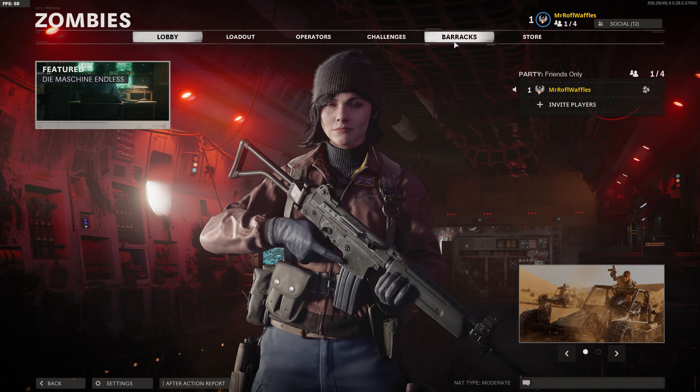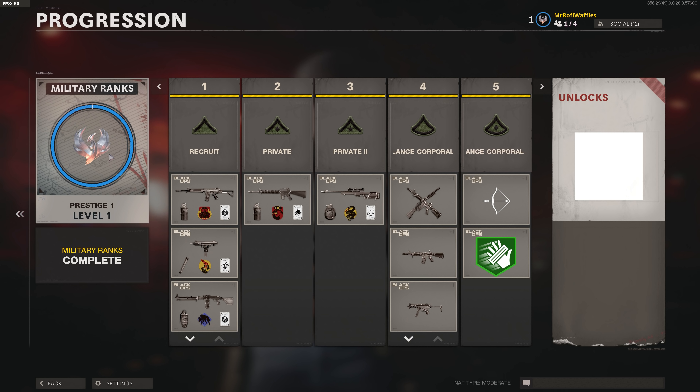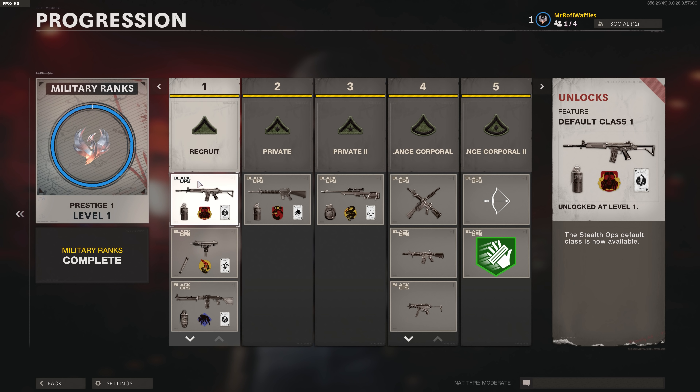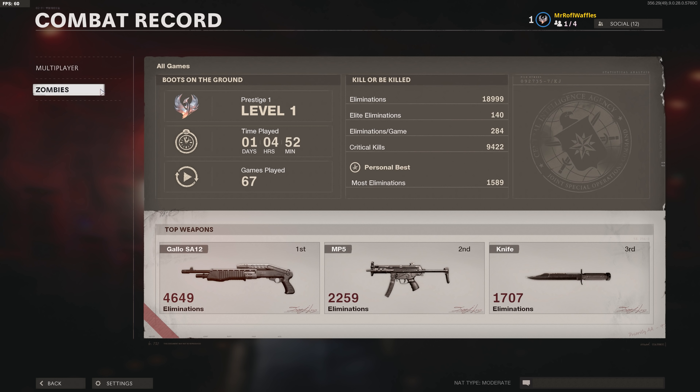The barracks is going to look largely the same. You've got your military ranks, and if we scroll through these you'll see it is the same progression list as before — this is not something new. Your combat record will all stay there; you won't lose any of that information. This is not a stats reset at all. Your medals will all be there, and you'll still have all of the stuff in your loadout. It's really not resetting you on any front whatsoever. You keep your attachments, you keep your weapon levels — everything.